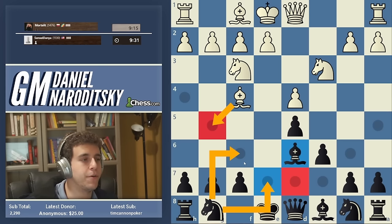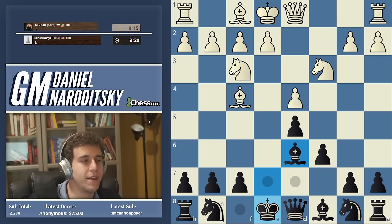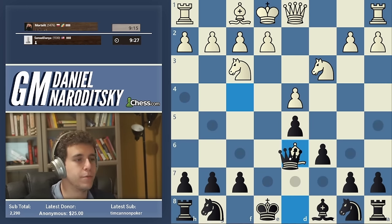If Bishop g5, then we can play Knight e7 here. Knight f6 is not really in the spirit of the position. Queen takes d6.